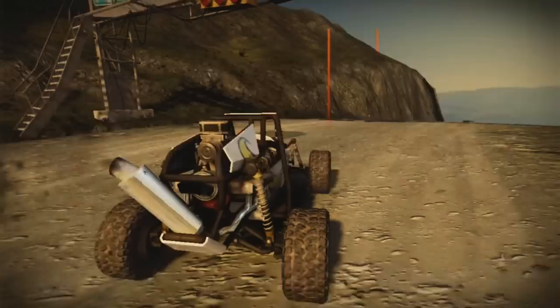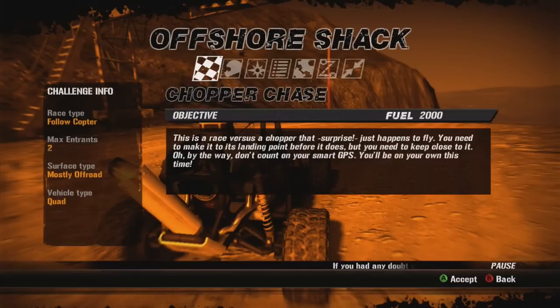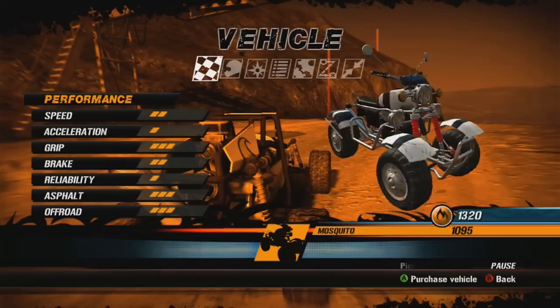Let's go ahead and start the race. This is a race versus a chopper - we get 2,000 fuel points for this. You need to make it to its landing point before it does, but you'll need to keep close to it. Oh, and don't count on your smart GPS - you'll be on your own this time. But wait, it says we need a quad for this, and I don't know if we have enough to buy a quad. Oh, we have almost enough!